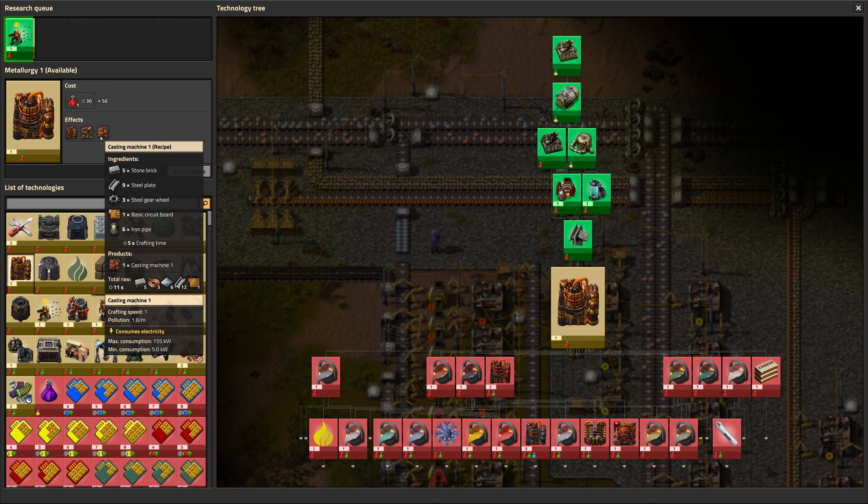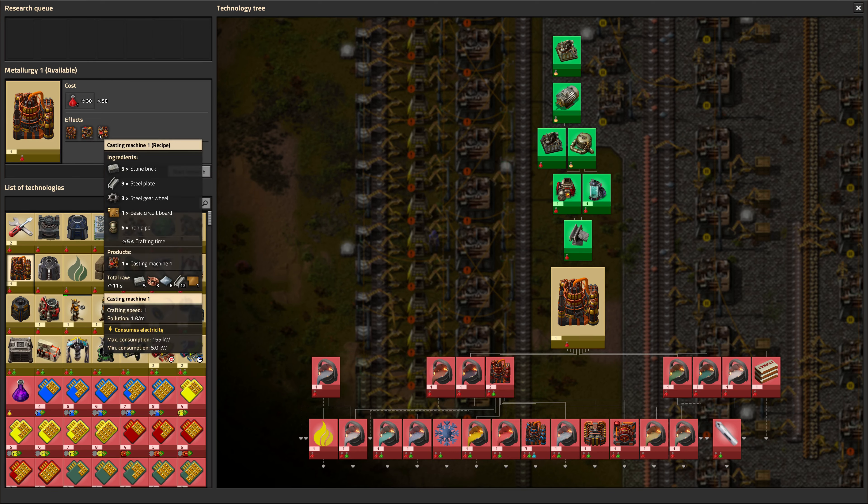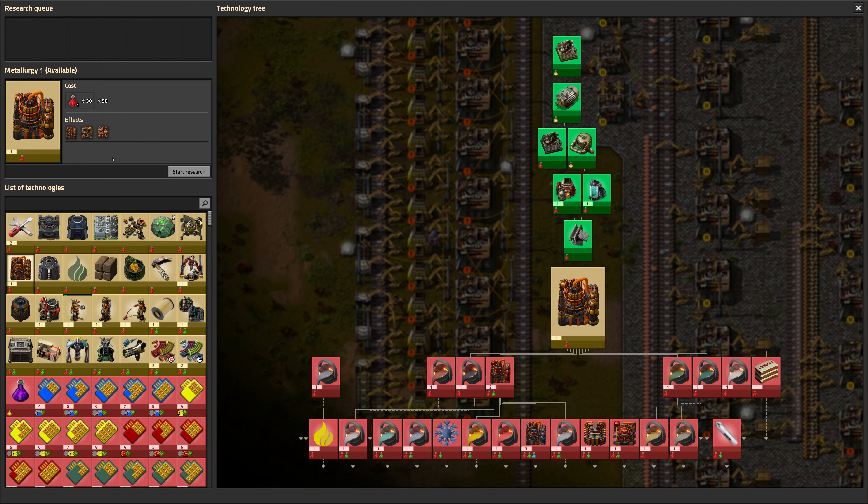First things first, let's research metallurgy. The blast furnaces are responsible for turning the ore into ingots, and then the induction furnaces and casting machines take those ingots and turn them into plates or other products.